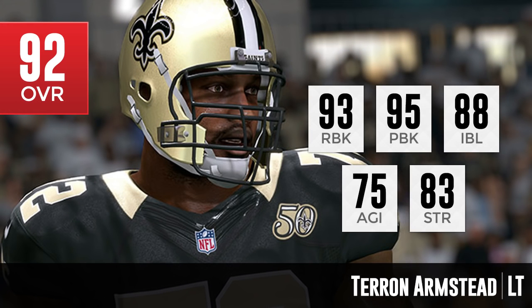Moving on to number 7, we've got Terron Armstead of the New Orleans Saints — the first left tackle to make it into the top 10. 92 overall. He is a really balanced offensive lineman: 95 pass block, 93 run block, 88 impact block, and 75 agility, making him pretty quick. He also has an 80 for speed, making him one of the fastest offensive linemen in Madden to start the season. One concern is his 83 strength — that's not quite what you'd expect out of an elite offensive lineman. We'll have to see how much strength affects things in Madden 17.